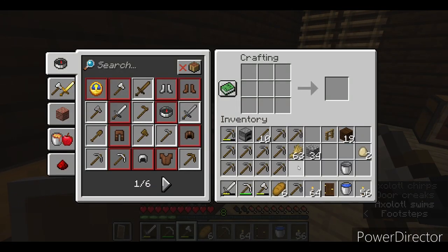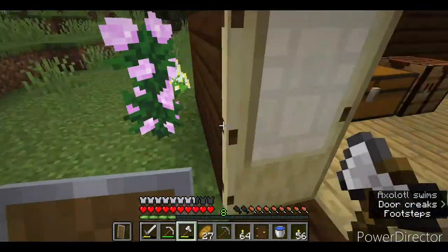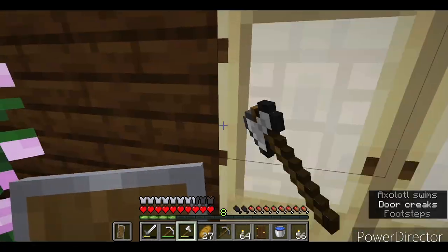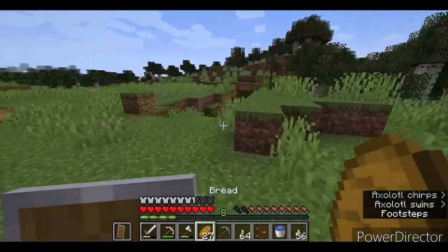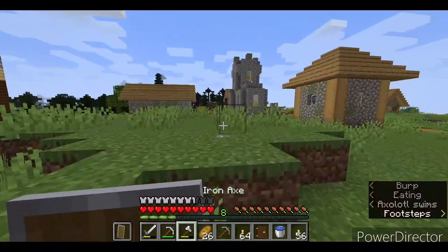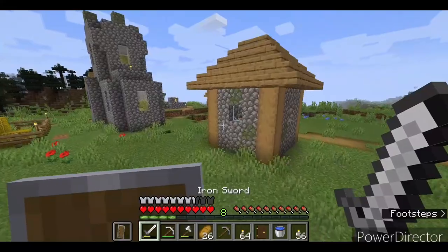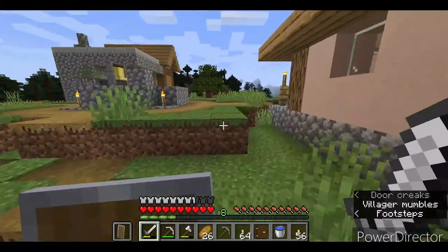Zombies actually like to hit the door hard, and yeah they can break in the door. Let's go into the underground — I think we'll go to where we started because we've got access to lava. It's touching the lava on the side of a cliff — we made it to this cliff.